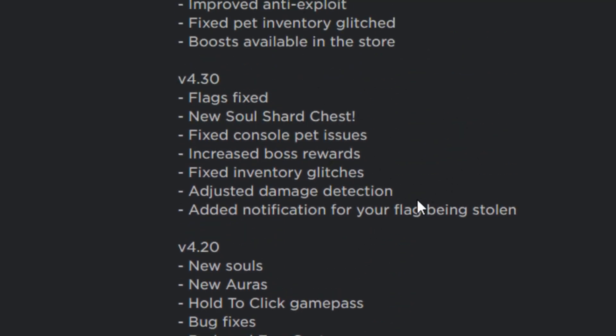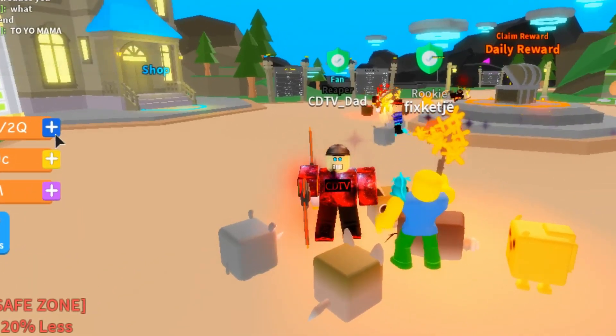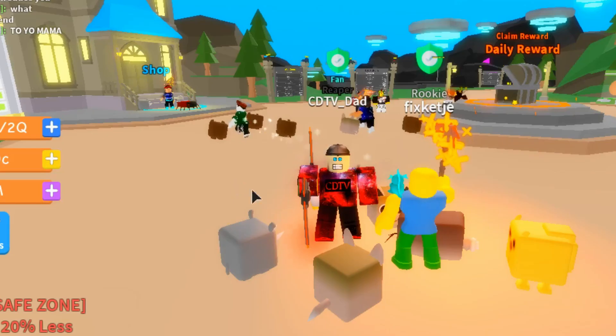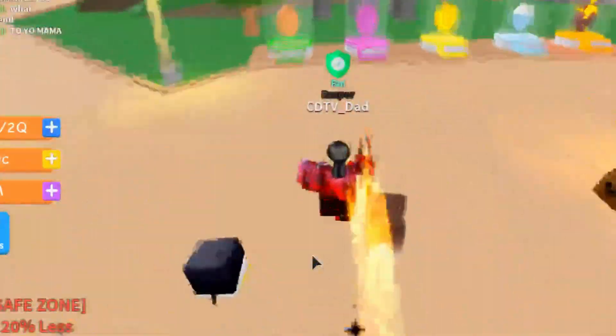They've fixed flag issues, added a new soul shard chest, and increased boss rewards. Right now they're doing fixes and small updates as they go. During this video I'm also gonna show you a quick way to get shards — I know you guys want a lot of shards — and I'm gonna be sharing all six of the new codes I have access to.